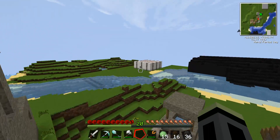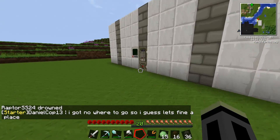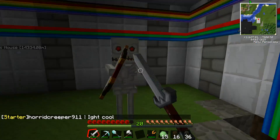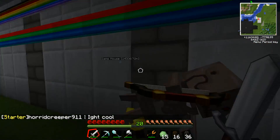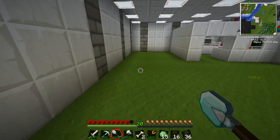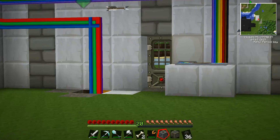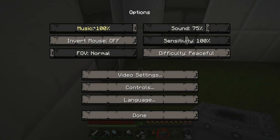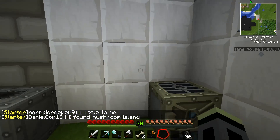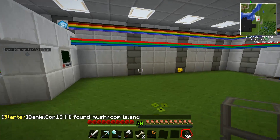Now we're going to go over to this little base thing and do stuff. What happens when we turn the lights off? They should be on. We might have to switch out the floor. We're gonna have to get power over here. We'll take one of the solar panels. The chests are gonna be over here-ish.